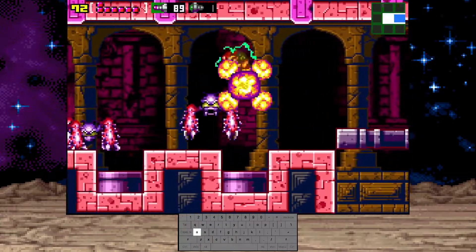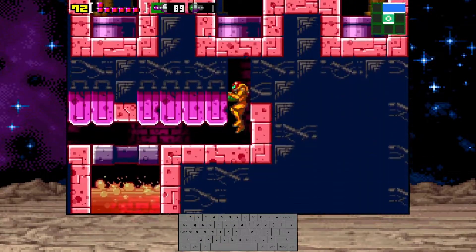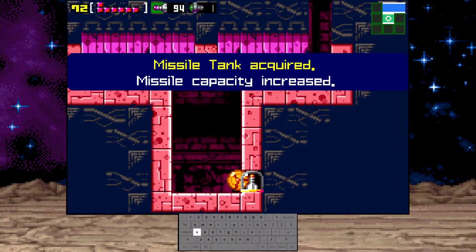Screw attack is very useful in this room. The second pipe here is a missile.